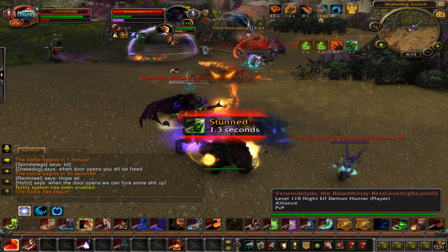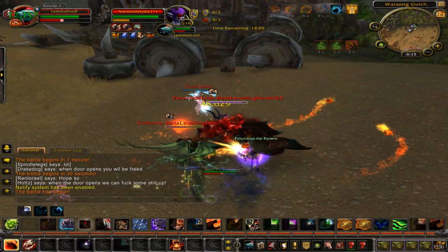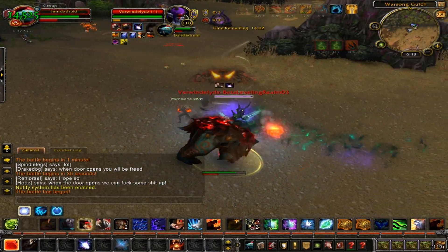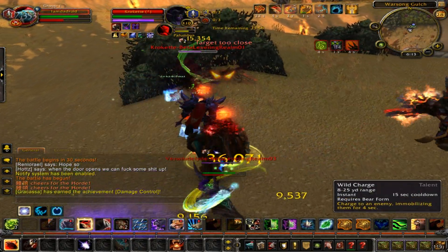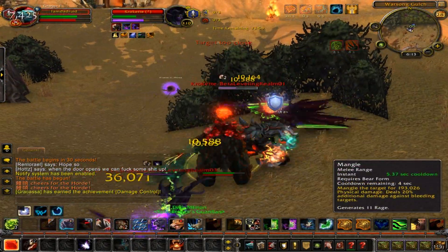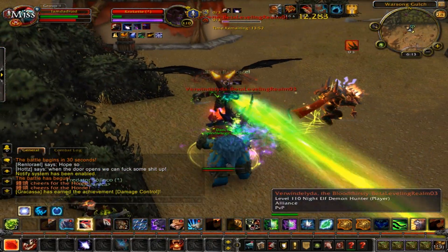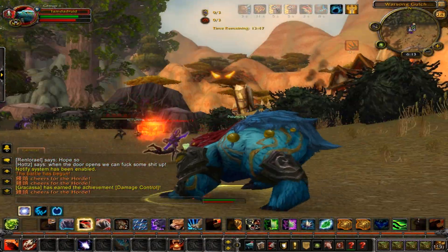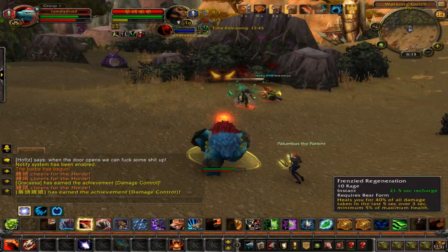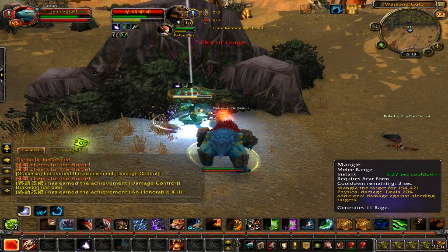We're going to jump on this Demon Hunter. Actually, we got two Demon Hunters — one's a Vengeance Tank. Go ahead and pop our Rage of the Sleeper, interrupt the Fel Devastation. We're just going to continue going on this side. This other Demon Hunter — is he in the air? I think he is. Yeah, he's in the air. We're going to help our teammate get this Rogue off him, because we are the Rogue Farmers.